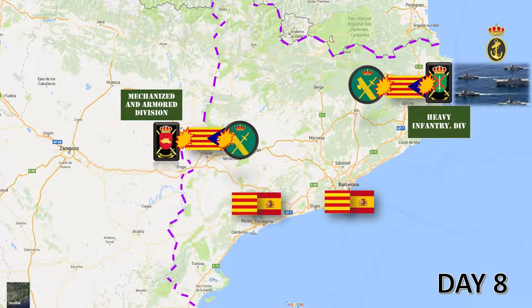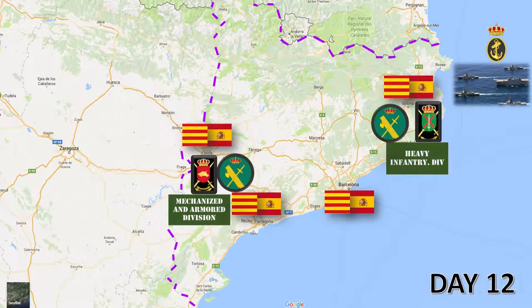Day 8 would be the bloodiest, since all army forces would try to make a total attack on the independentist defenses, sieging or destroying them. After this attack, the fighting would continue into the second week on the remaining pockets of resistance, mostly in the countryside.